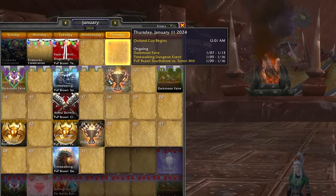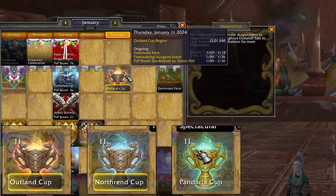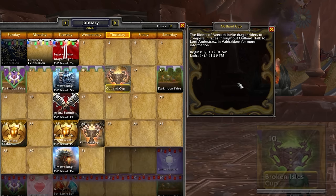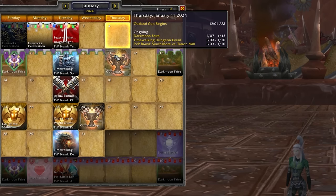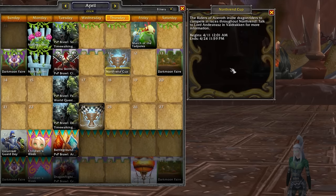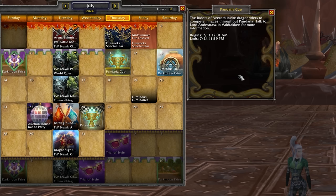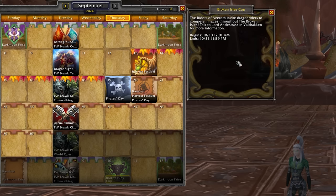The last update for this week gives us a look at what could be more dragon riding cup events. On the PTR we have calendar events for four new cups: Outland Cup, Northrend Cup, Pandaria Cup, and Broken Isles Cup. They aren't going through expansion to expansion in order — some are getting skipped over — but this would cover most of the major continents on the world map. The only missing ones would be the BFA zones and anything separated like the Shadowlands. The events are currently scheduled every three months or so, with Outland Cup in January and Northrend in April. We have no idea if that schedule is accurate. Bear in mind that dragon riding will probably become freely available in the old world at some point during or after the Dragonflight expansion, so cup events past that point might not make sense anyway.